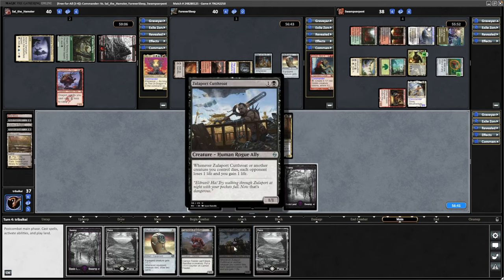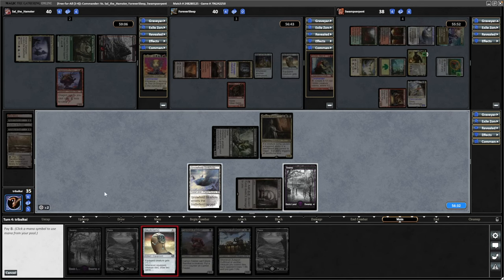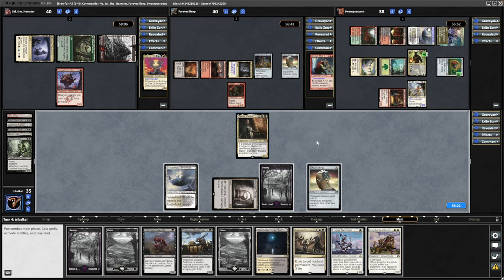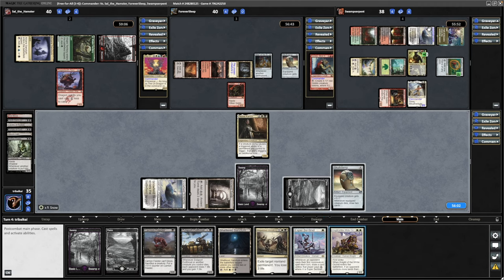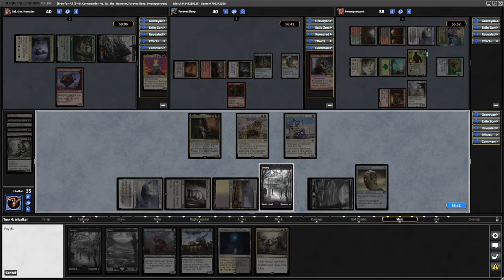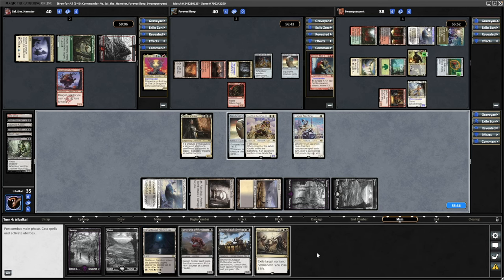We could go Zulaport Cutthroat and each opponent could lose a couple of life thanks to Teysa, but I'd rather see what we draw into. If we lose out on draining our opponents for two, then so be it. Throw out the Skullclamp, throw that on the Nether Traitor. We draw two cards twice thanks to Teysa Karlov. Anguished Unmaking making Esper Sentinel. We trigger the Knight of the White Orchid — even if we drop a land, which we will have to. So let's throw out a Plains, throw out a Knight of the White Orchid, and that can grab us a Scrubland. Then we can go for Esper Sentinel and equip the Skullclamp to the Knight — that's a First Striker, so a 3/1 with First Strike. Accelerated pretty well there.